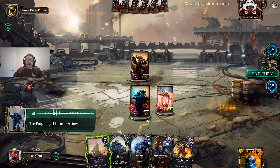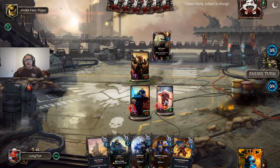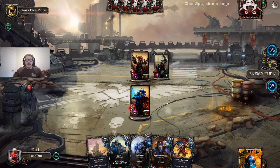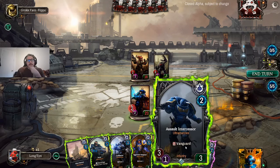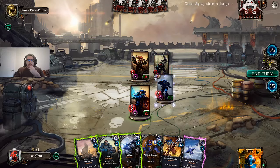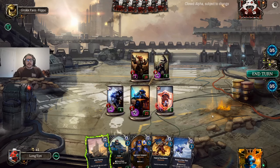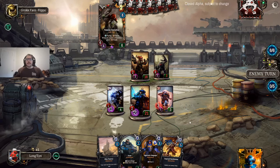I'd rather save the card draw to smooth our draw when we have an awkward Codex turn. We're just humming along playing our Intercessor here. That is unfortunate — the Codex damage is random so you can hit your Warlord, but when it eats a unit it feels pretty good. I think I'm going to drop Intercessor and then drop Hellblaster, making them have to attack through this. We're just using all of our energy every turn as much as we can.